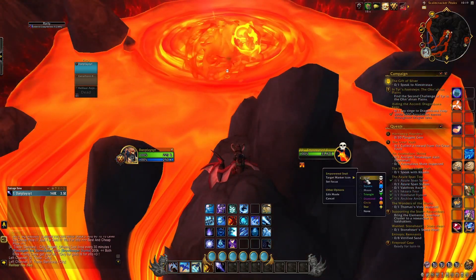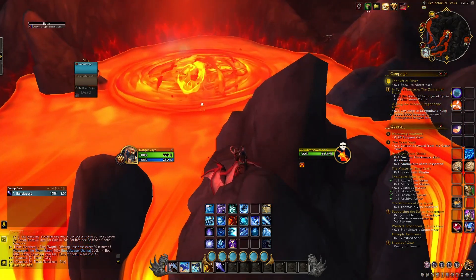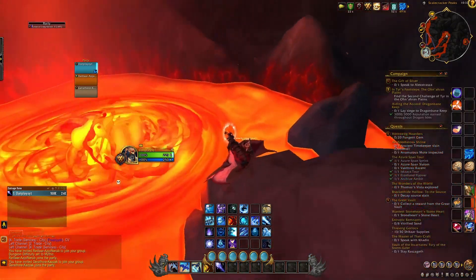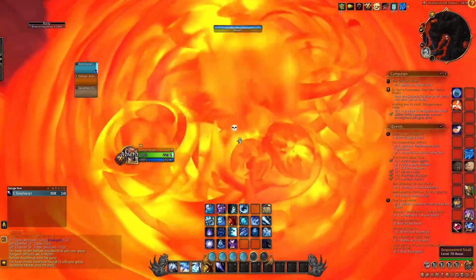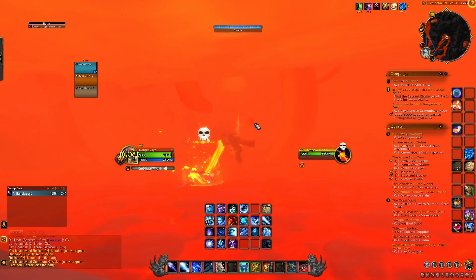I would recommend having a healer in your party to heal you when you swim in this lava, or you'll probably die. Alternatively, you can get a toy that makes you immune to lava — you'll have to find another video on how to get that toy. What I did was have my healer friend stand and heal me, and it was as easy as that.